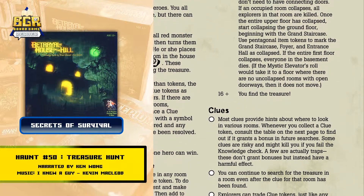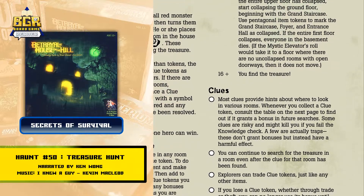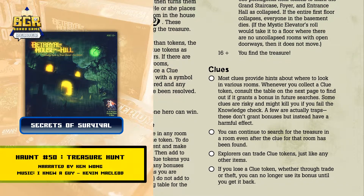Clues: most clues provide hints about where to look in various rooms. Whenever you collect a clue token, consult the table on the next page to find out if it grants a bonus in future searches. Some clues are risky and might kill you if you fail a knowledge check. A few are actually traps — these don't grant bonuses but instead have a harmful effect. You can continue to search for the treasure in that room even after the clue for that room has been found. Explorers can trade clue tokens just like any other items. If you lose a clue token, whether through trade or theft, you can no longer use its bonus until you get it back.